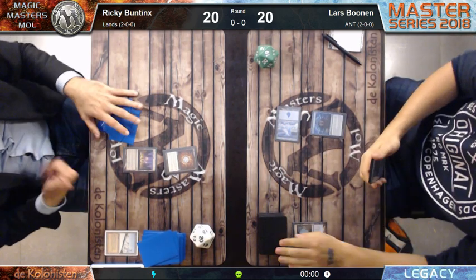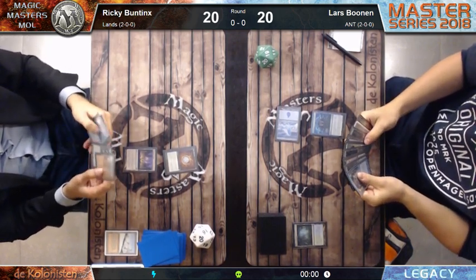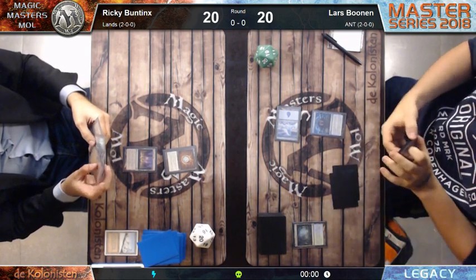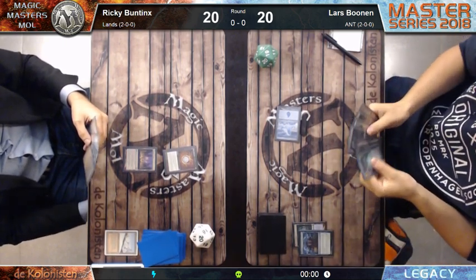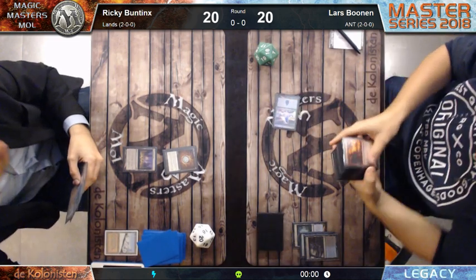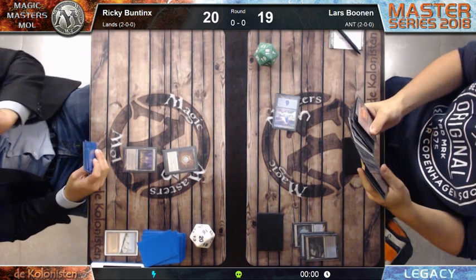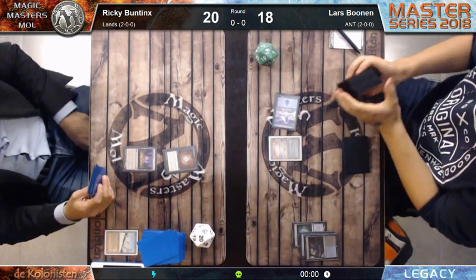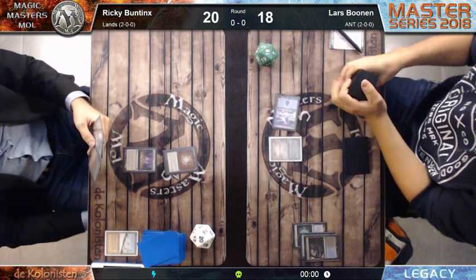But as long as you're pretty sure you can't lose - and this looks very good - I already saw he has Infernal Tutor in hand, an extra land, and Lion's Eye Diamond in hand. If he just has a Dark Ritual in hand it could be over next turn already. I'm not sure if he has any ritual spells.